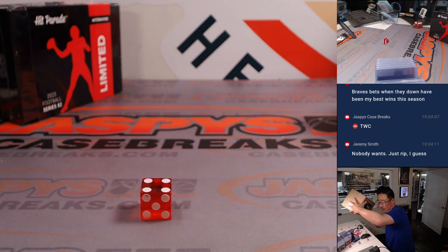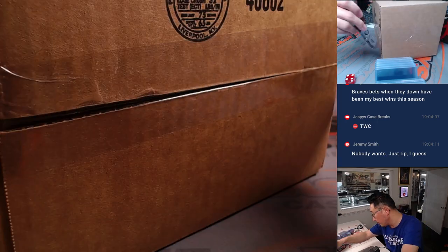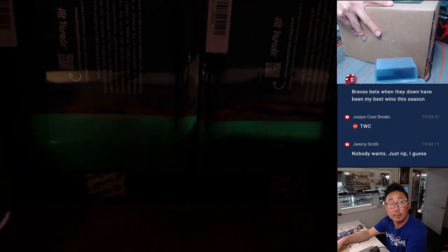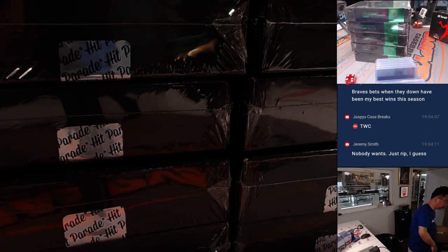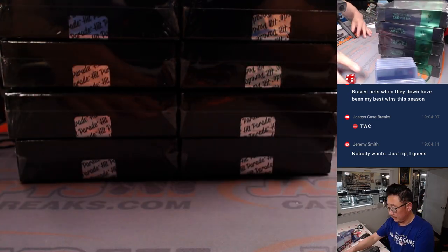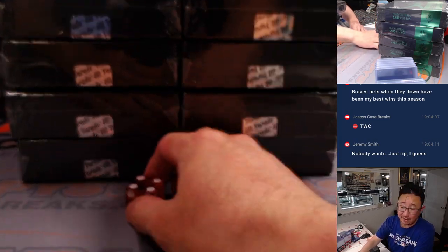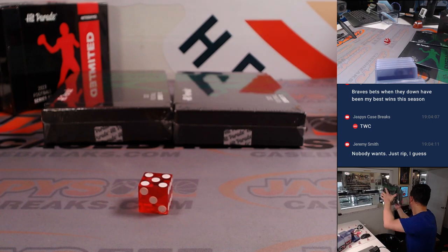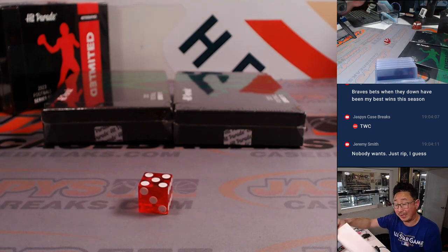All right, now let's open this Emerald case. We'll do the same thing. Once again, 1, 2, 3, 4, and 5 — rolled a 5, so bottom two. Hopefully we can run back another division break or two, maybe even polish off the entire case tonight. That would be awesome.